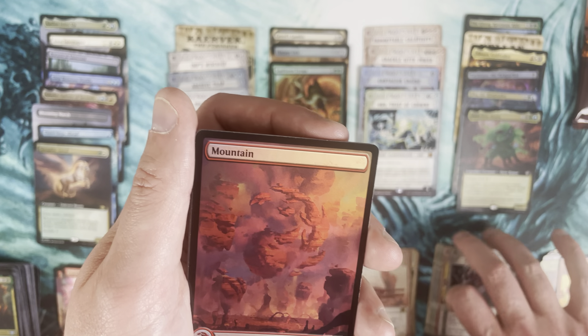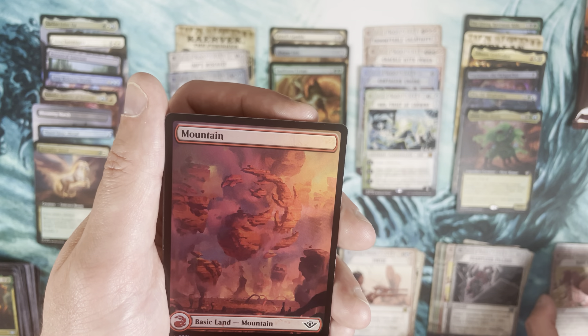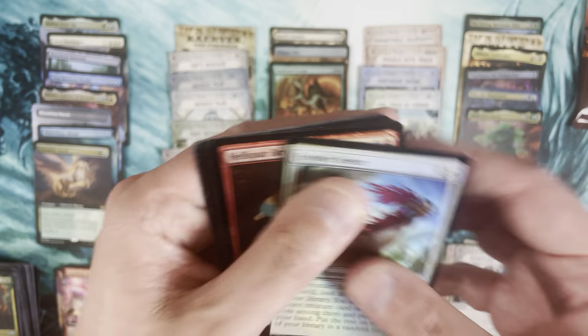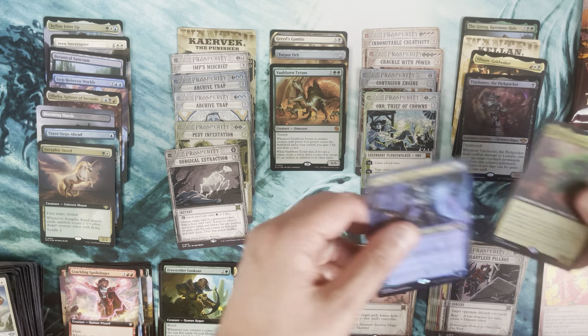Overall I think a generally good selection of cards for the Breaking News — a lot of them make sense thematically. I think they did a good job there. I'll put that Okko on top — the art on that is really cool.